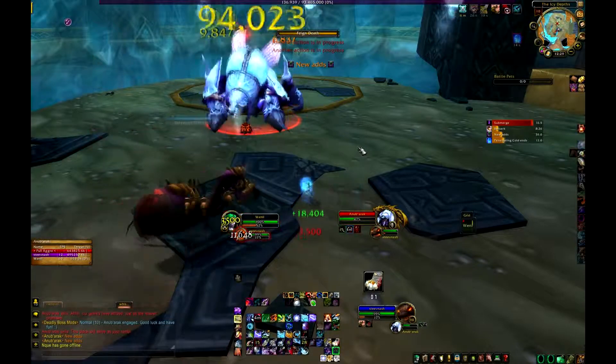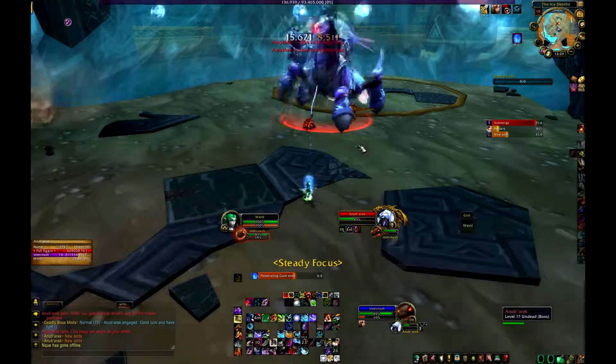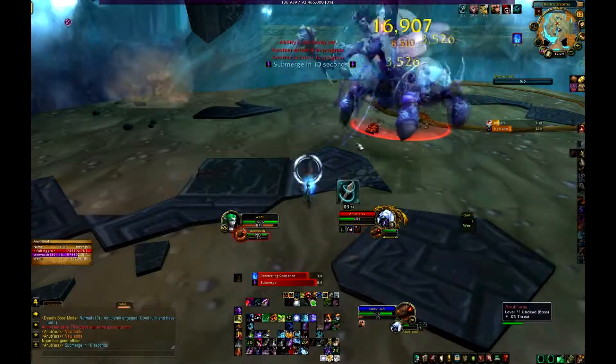You're going to Misdirect the boss onto your pet and keep him in pet tank rolling, feign death the adds that spawn.